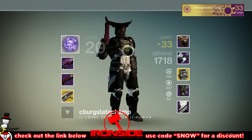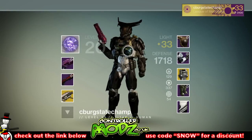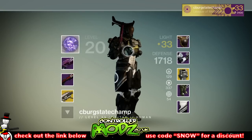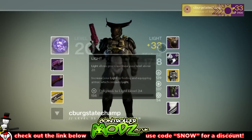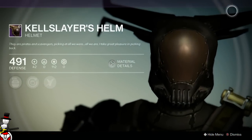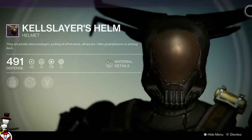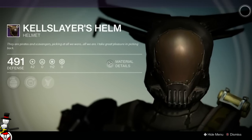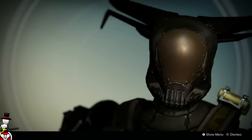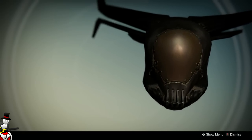The mods and perks it has are: grenade hits restore melee energy, more super energy from non-Guardian kills, and the big perk — greatly increased recovery and super recharge while fighting Cabal in the Prison of Elders, equipped prior to the first wave of each round. So you need to have this equipped before the first wave of each round to get those perks. Pretty damn awesome.